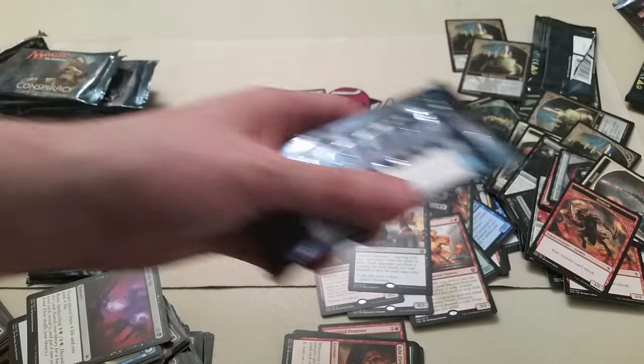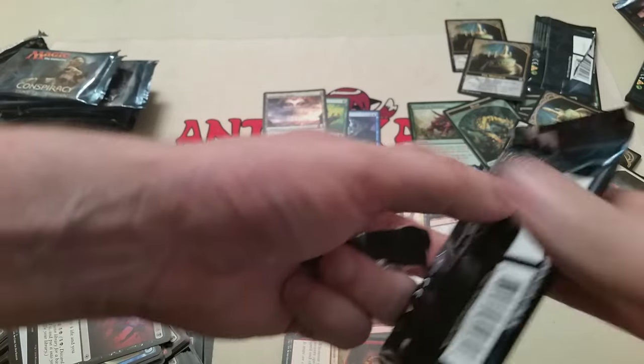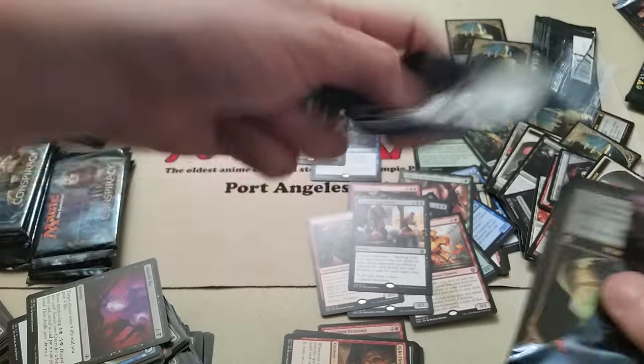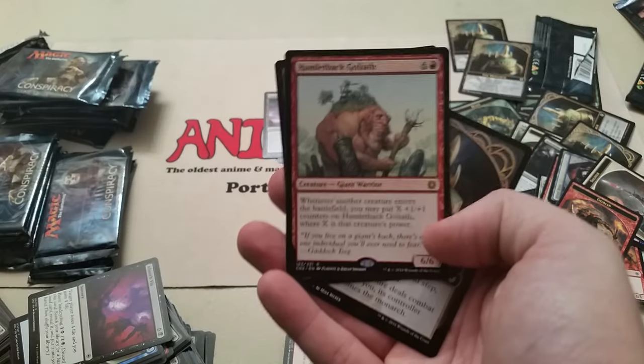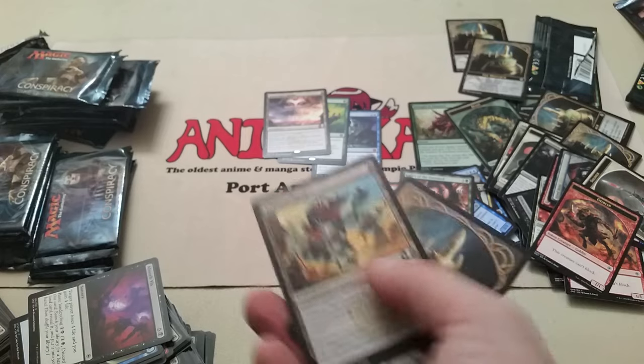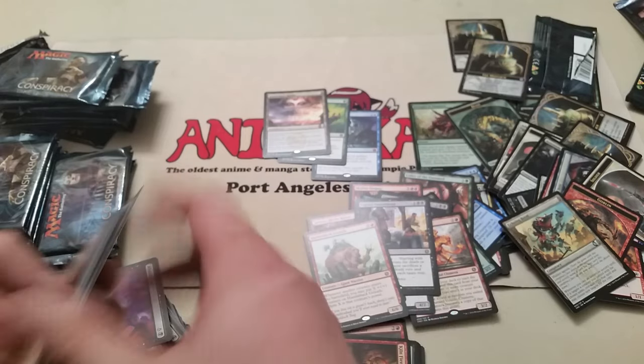Show and Tell — everyone votes to either sacrifice a creature or take damage, and then it all happens. It's not whoever votes the highest. And another Handleback Goliath. Echoing Boon and Monarch token.